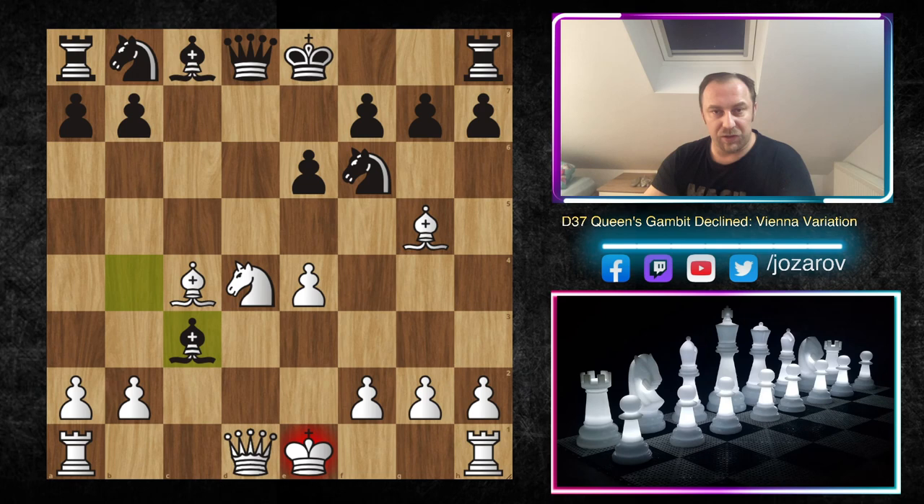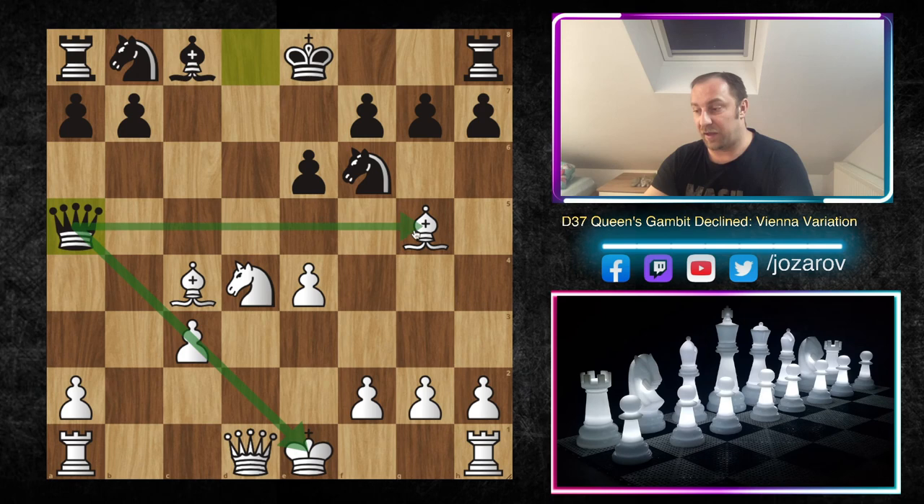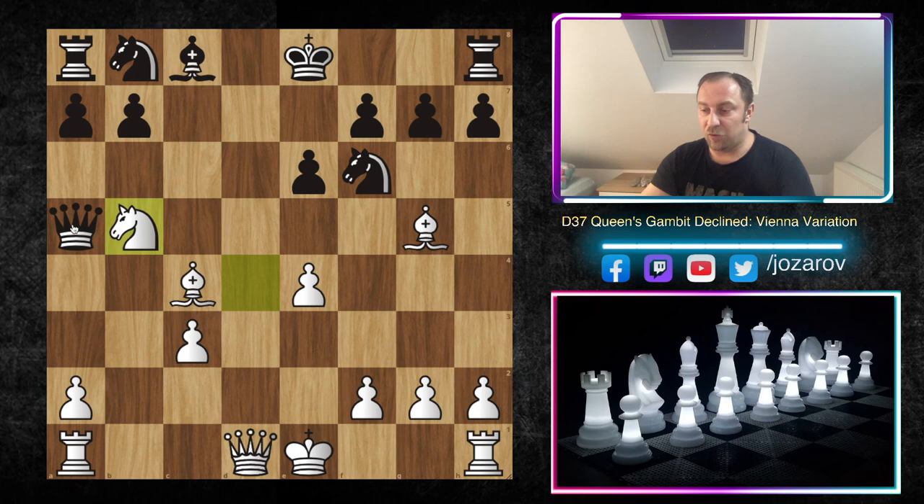Jonathan played the beautiful move Bxc3 — this is really main theory of the Vienna Variation of the Queen's Gambit line. I played bxc3, then Qa5, which is a beautiful double attack against the weak bishop on g5 and also the weak pawn on c3. Most of the time you can play Bb5 or Nb5 — I played Nb5, which cuts off the connection between the queen and bishop, protects c3, and threatens Nd6. Now comes the trappy part: black can play the mistake of kingside castling, or Bf6.